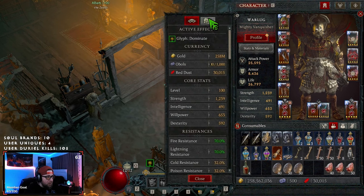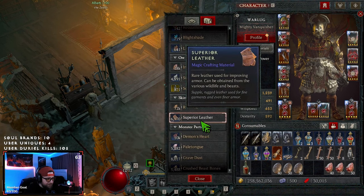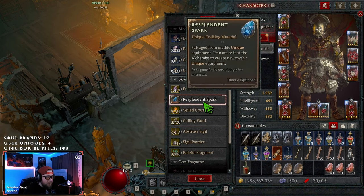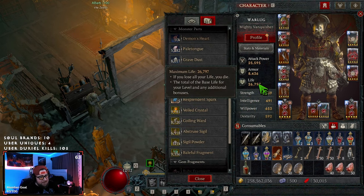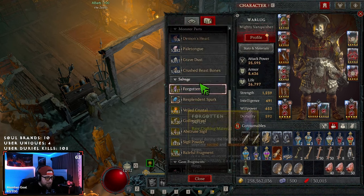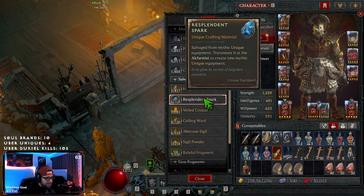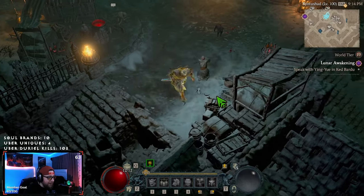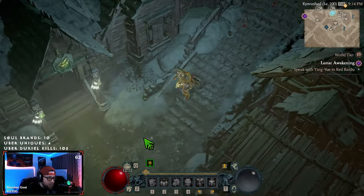It looks like the sparks are not in any particular tab — the sparks are going to be in here. Yes, five resplendent sparks. It's really nice that the resplendent sparks are in the salvage tab — that makes sense. We have five.